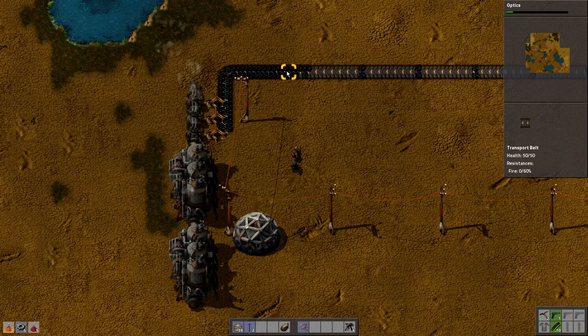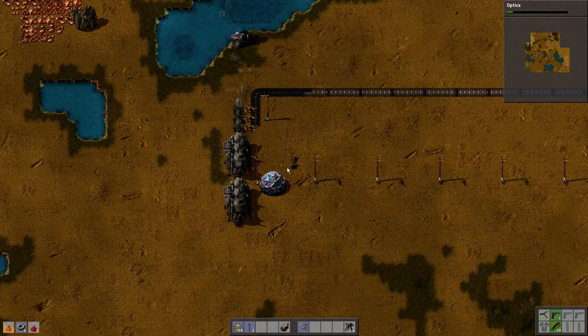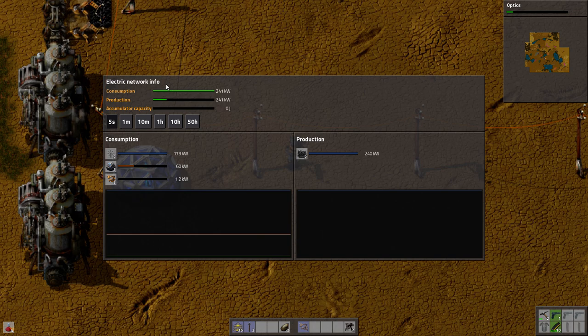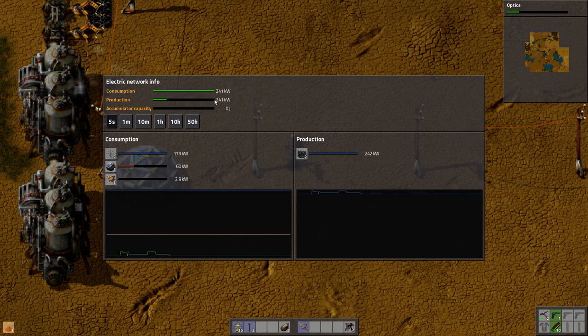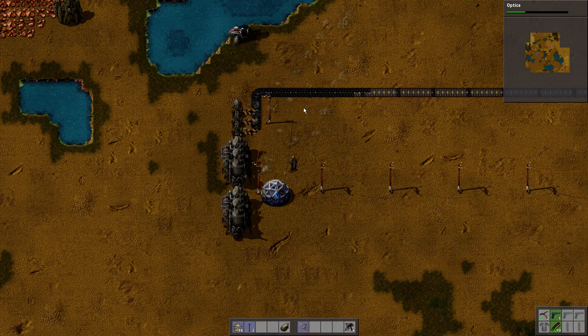So there we go. The coal is starting to stack up — that's fine, there's no downside to that. And when we click on one of these poles, we get the electric network info screen. We can see at the moment we are consuming 241 kilowatts and we are only producing the exact same amount, but you can see that our total production capacity is a lot higher than that. So we're not using our steam engines to full capacity. That's the consumption of the last five seconds and 50 hours average. Lots of statistics in this game.